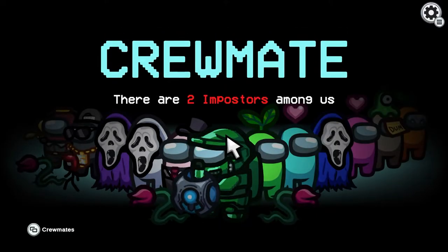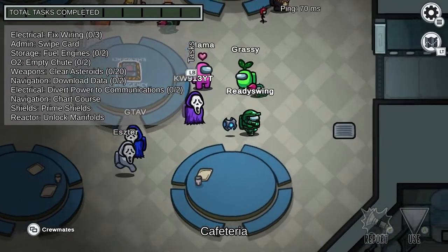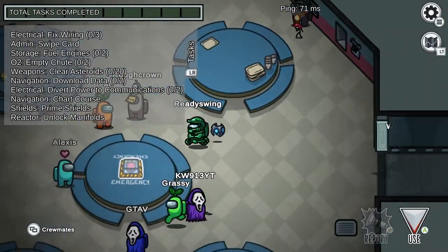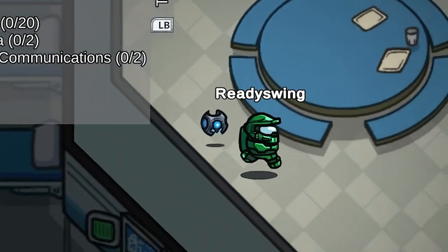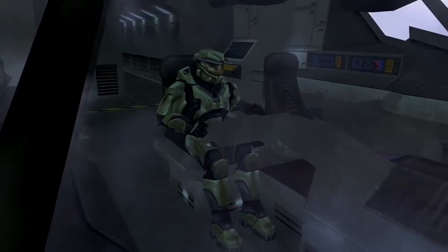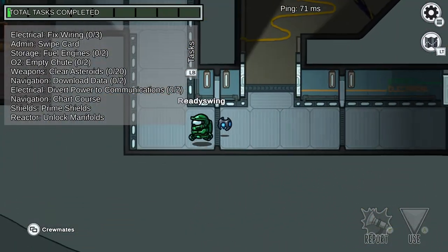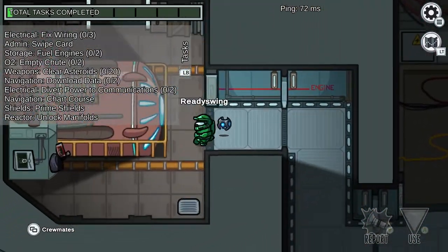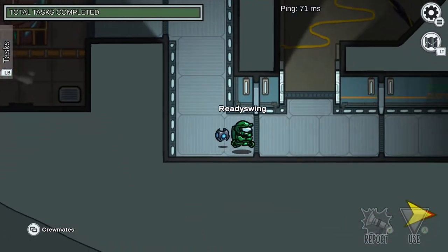All right, here we are on the second match — the last one was a little too short, I died pretty early. Luckily we actually got the color green this time, which is kind of funny. The power of Master Chief — we're actually green! I think we're just getting started. Let's go ahead and do our tasks. Where's my task? Oh, something got sabotaged — that's not good.